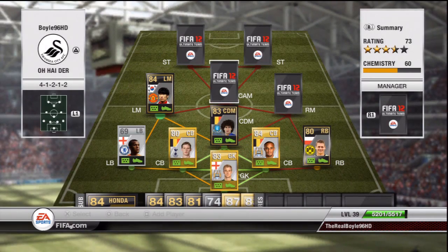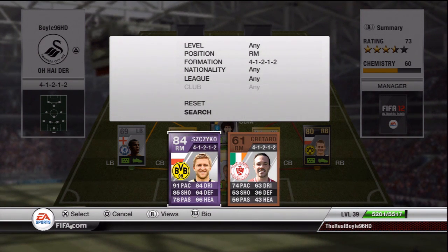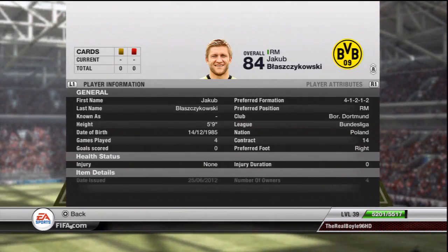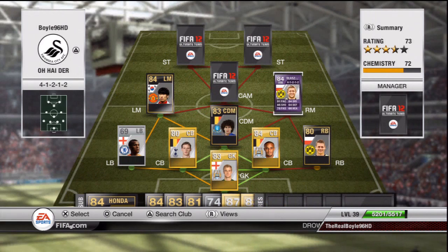At right mid today we have Blasikovsky — 91 pace, 84 dribbling, 85 shooting, 78 passing — cost me 33,500 coins, which is a bit of a bargain. In a 4-1-2-1-2 I would sell this lad for around 44,000, so that's a nice buy. This guy is fantastic — good free kicks, a speedy boy which always helps, fantastic shot with 85 and a good dribbler. Definitely recommend trying him out — an absolute great player to play with.